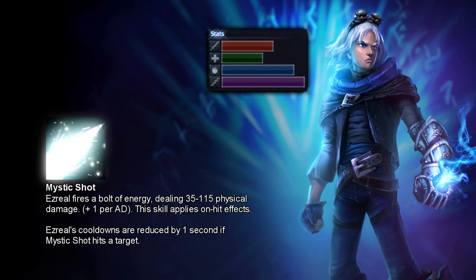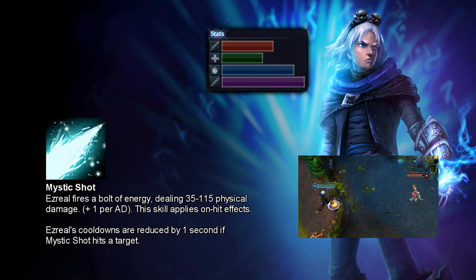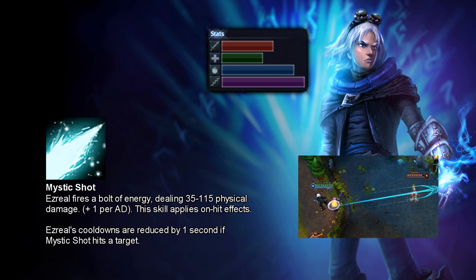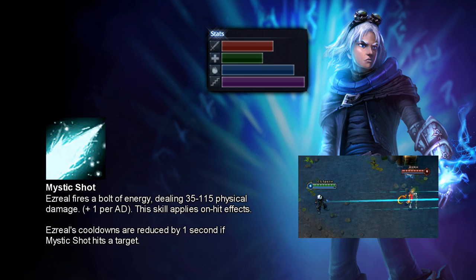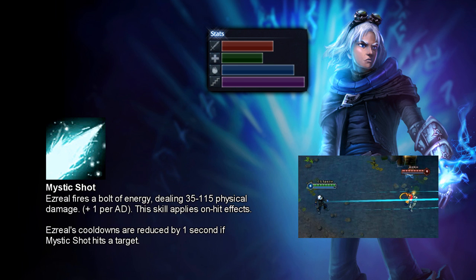His Q is called Mystic Shot. Ezreal fires a bolt of energy dealing 35 to 115 physical damage with a 1-per-attack-damage scaling, and this skillshot applies on-hit effects, which is great. Ezreal's cooldowns are reduced by one second if Mystic Shot hits a target — also a nice perk. This ability is Ezreal's main source of damage if you build him AD. It takes a bit of practice to get the aiming right, but when you do, it hurts like hell.